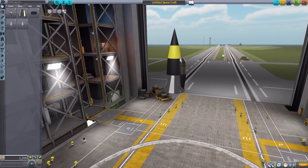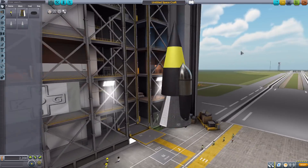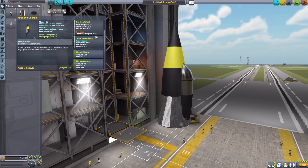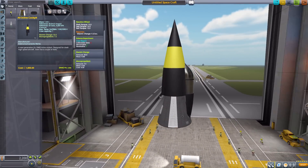The A9 inline cockpit is a very cool looking thing — not exactly stock-alike, but still entertaining. Its stats: it holds one crew member with a minimum of one to operate, has a reaction wheel, crew report, 50 electric charge, and 7.5 mono propellant. A decent little inline cockpit, quite nice and funky looking with the yellow striping.